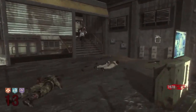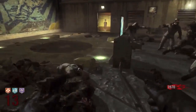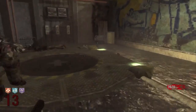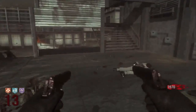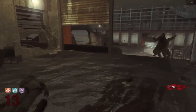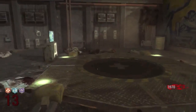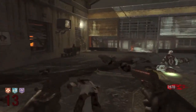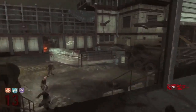Next up is enemies or bosses. This one's really weird because Nacht der Untoten introduced zombies to zombies, and Ascension introduced the monkeys. I don't know how to call that — I honestly can't really be objective here, but this one is just weird. So we're going to just have to go with a two-two split.